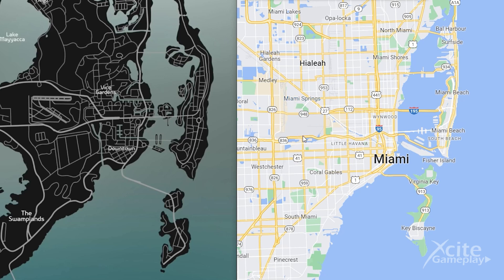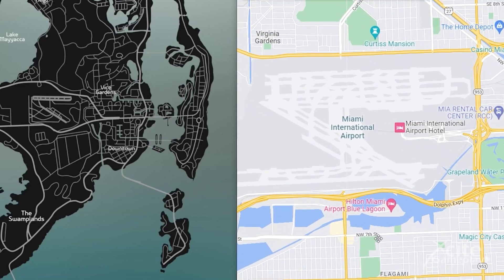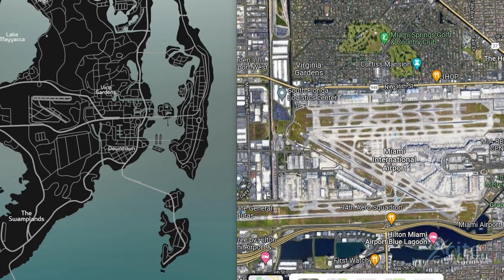The Miami International Airport looks also the same as what Rockstar made on the map of GTA 6. Look at the direction of the runway — I think they did a great job.